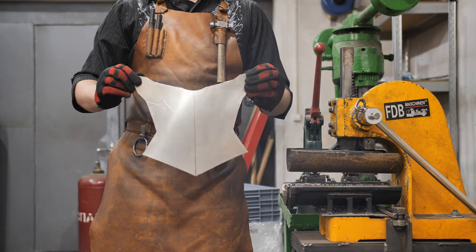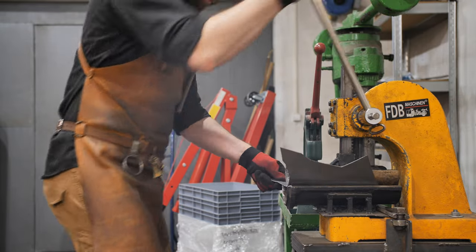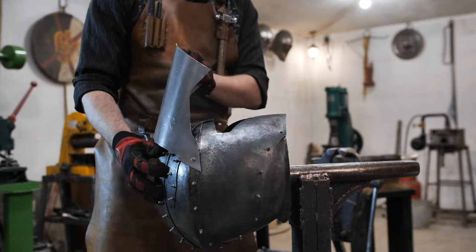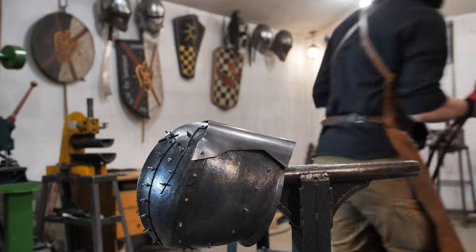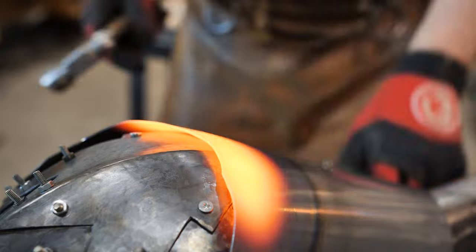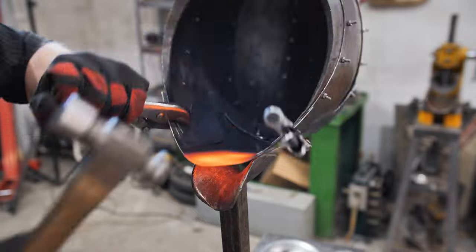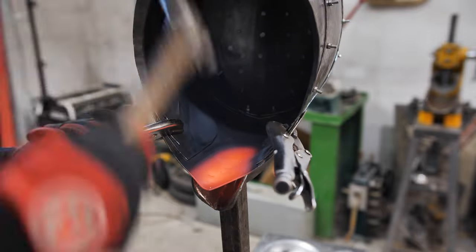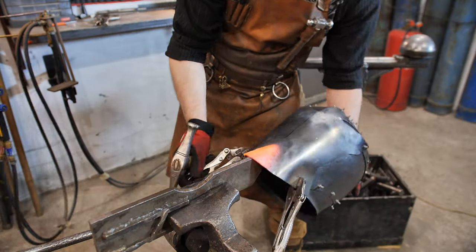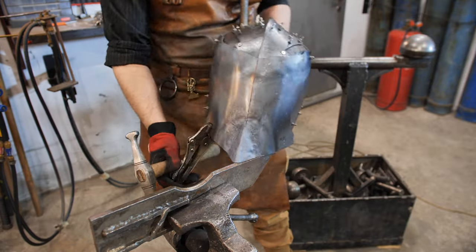The next detail is the visor. The thickness is 1.2 mm. The shape is quite primitive — achieved by simply bending it. There is a difficult spot: triangular bending in the bottom that is stretched out with heating. It's a quite strange element for a steel helmet that should theoretically have medieval features — I haven't seen anything like this in either the 14th or 16th century.